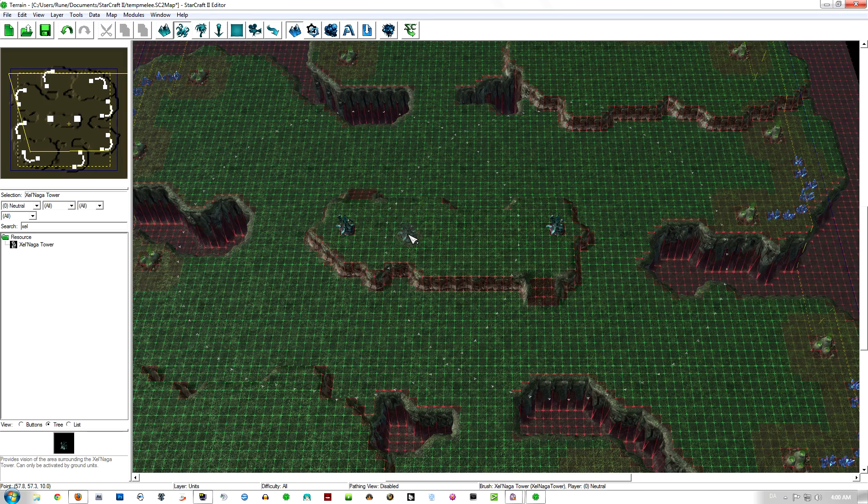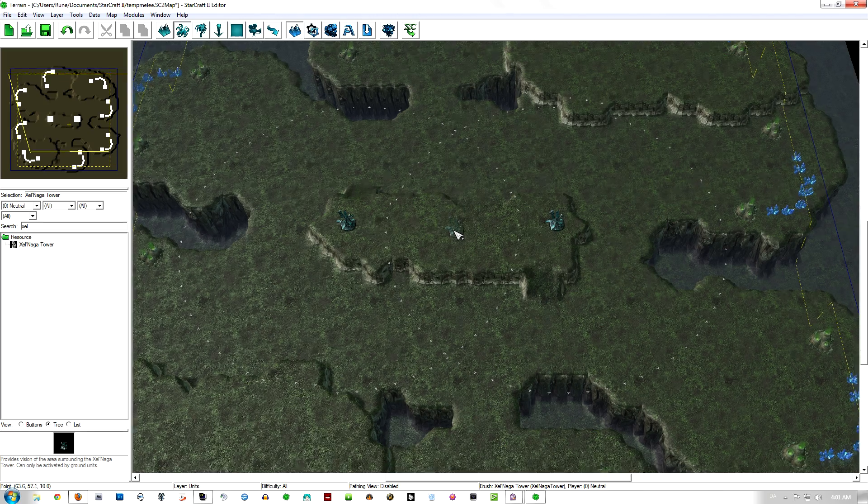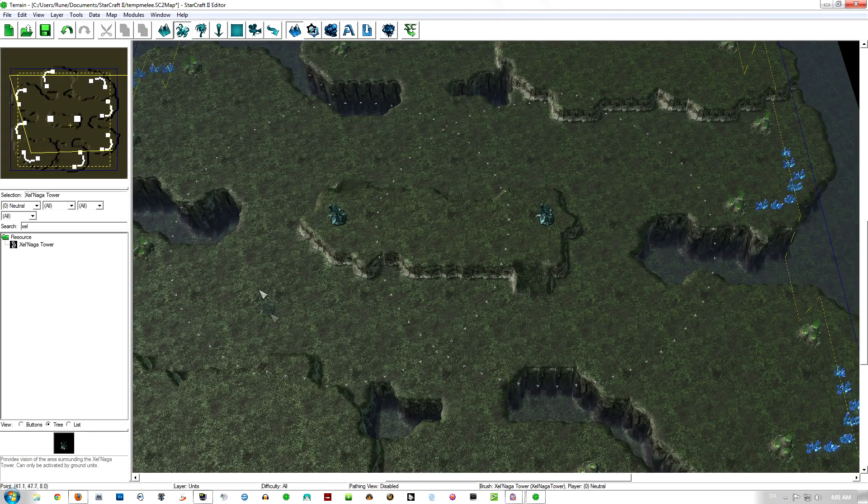If we place two Watchtowers here, we can see the different range view areas, and you can see that if you place a Watchtower here, you can only see where people move.